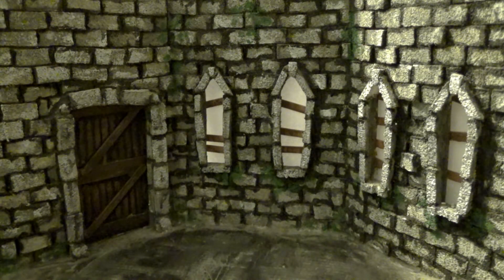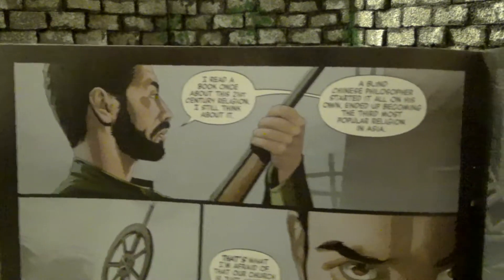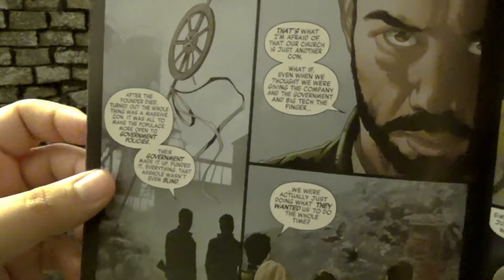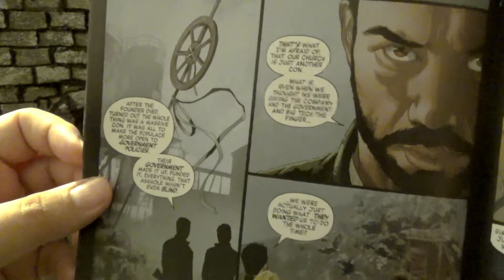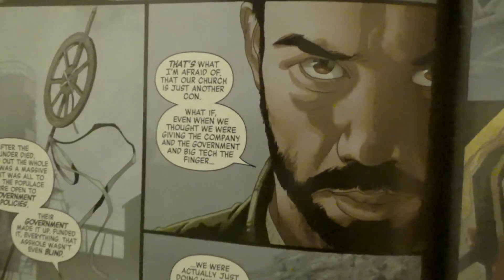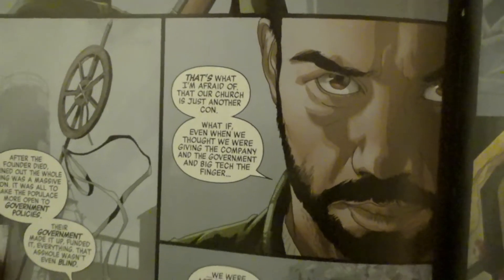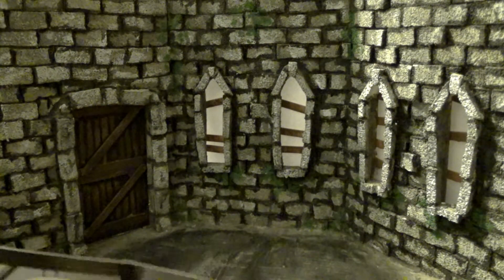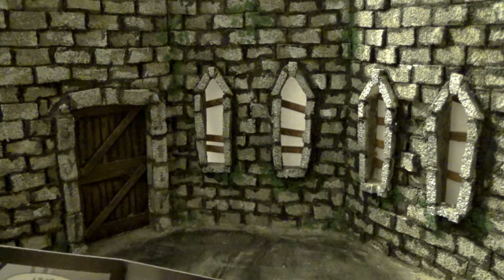That's a really interesting revision of confessions — where you have to tell someone else what you're afraid of to get it off your chest. This does lead to some interesting revelations. One character talks about how, in the not-too-distant future, there was a blind Chinese philosopher who started his own religion that got really big, but when he died it came out that the government had created this guy — he wasn't even really blind — and they were using the fake religion to control people. The character says he fights against big government and big tech, but sometimes wonders if he's still secretly being controlled. Really deep stuff.